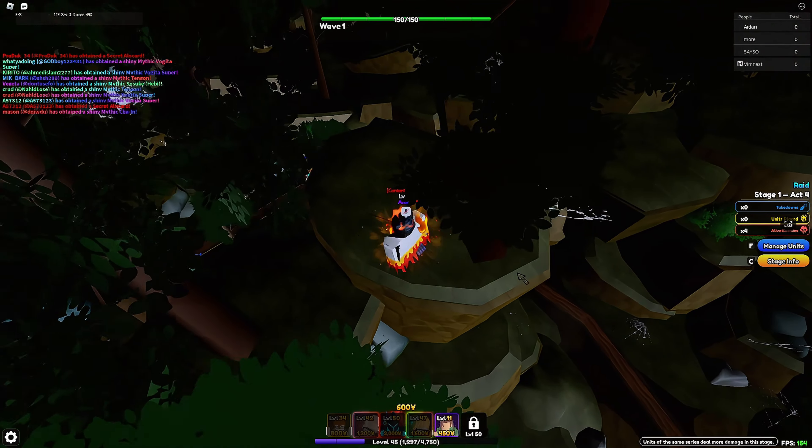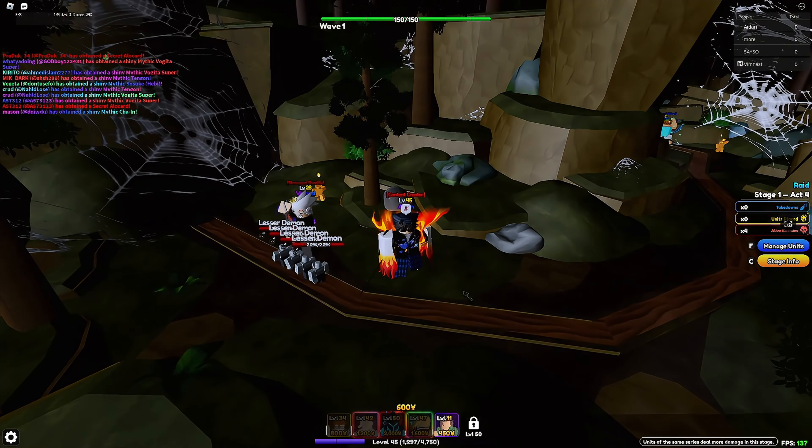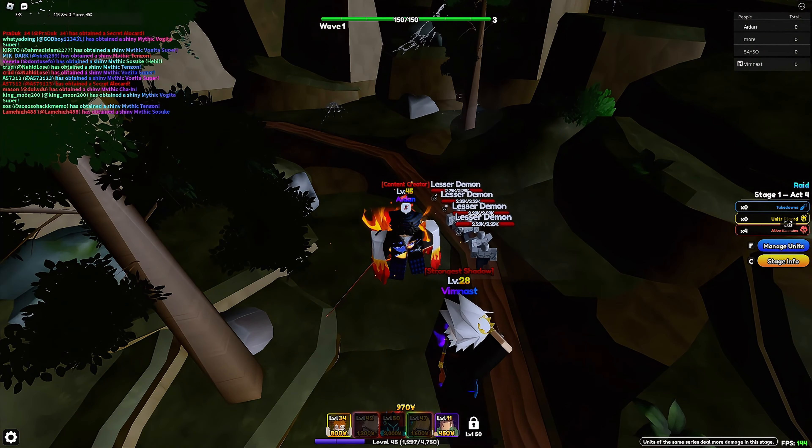You just need to place this epic unit right here. There's an ability called Medical Chakra — when the bosses come out, they're gonna stun our units forever. So that's why you're gonna have to press this ability so that all the units won't be debuffed.